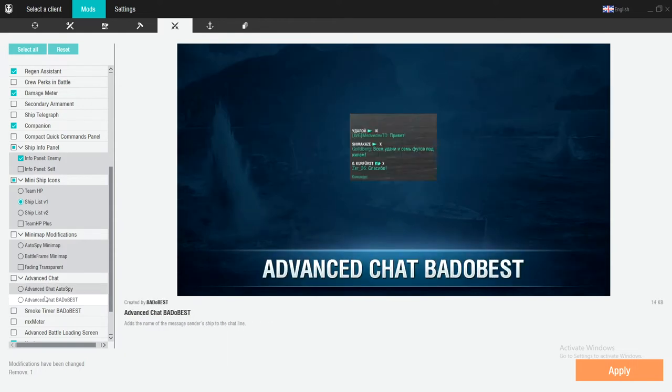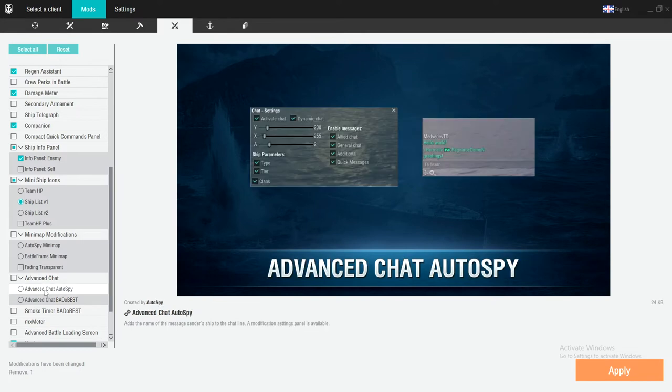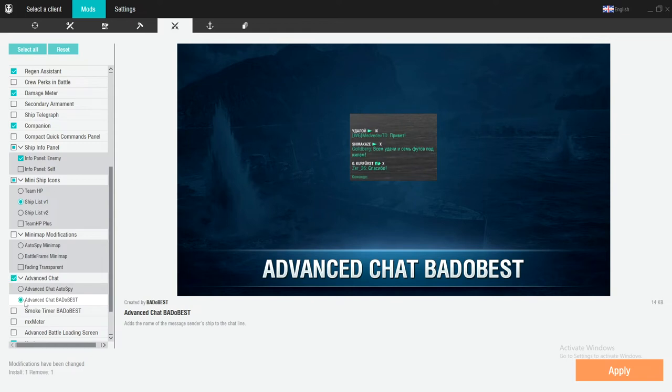Advanced chat — I don't really know what this is all about. It adds the name of the message sender's ship to the chat line, which would actually be kind of nice to let you know who you're talking to. I'm actually going to add it, because more information is always better.